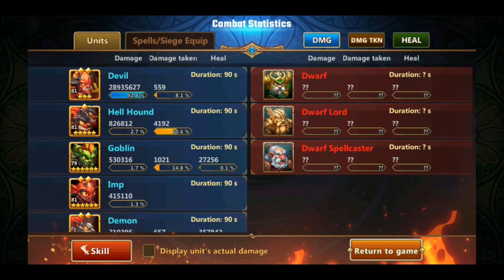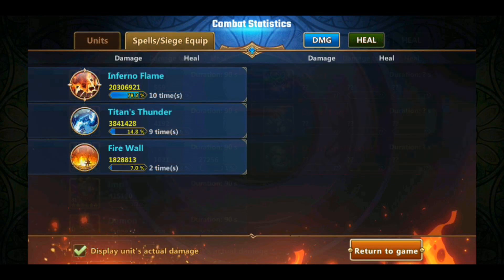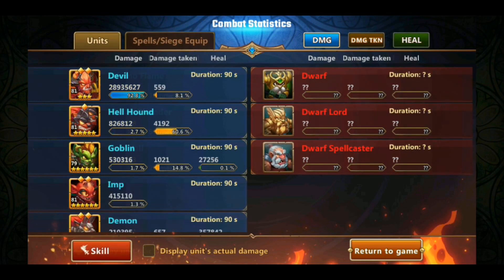Currently on my server, I am the only one who crossed the 4600 mark, but I have heard quite a few people did too on other servers. So if you have Devil and you do not have it yet, this is how you can do it. Don't forget, roster and talents on Devil play a huge part in this event. That is it for this video — hope it helps you increase your scores. Thanks for watching and have a nice day.